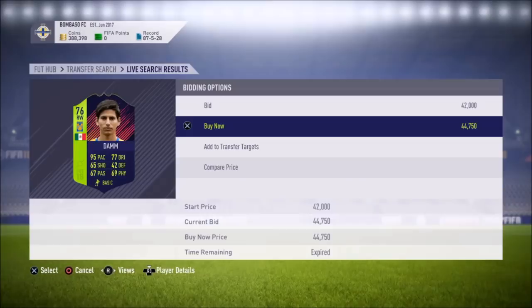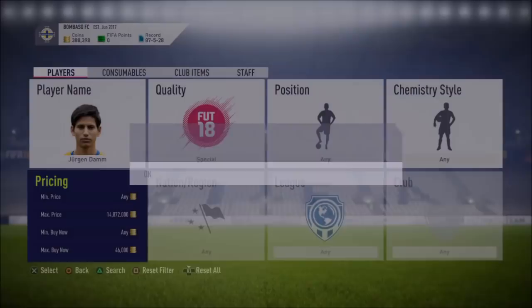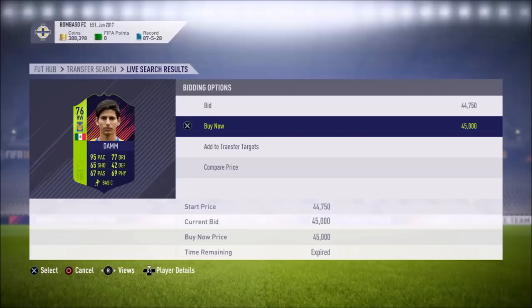So we just missed out on a deal — it was for 44,750 coins. That would have been a little bit less than 5,000 profit right there. And just as soon as we saw the last deal, there's another deal and we just missed out on it again. That was for 45,000 coins, so that would have been around 4,000 profit. We just missed out on another one — that was for 43,000. It's been like 30 seconds since our last deal and there's another one for 45,000 coins that we just missed out on. But there are various deals popping up so hopefully we can get one soon.